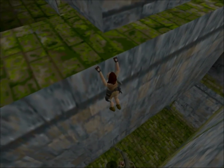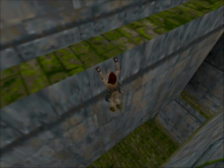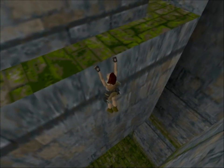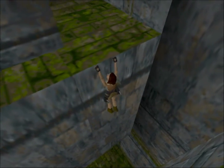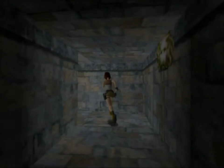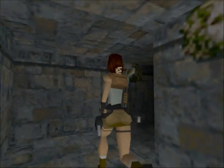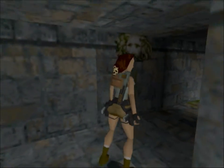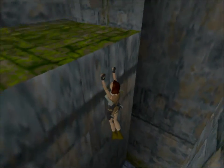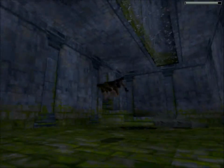You might recognize this looking down — that's the area with the first secret where we killed the poor crocodile. We're going to flood it with water by flicking a switch. Shimmying is one of my least favorite activities in Tomb Raider — it's about as exciting as moving blocks, which means not exciting at all. I don't understand why there's no water sound effect while we change the water level, but whatever. This means we can safely drop. As you can see, the secret is now permanently shut, but there's nothing more we need it for.